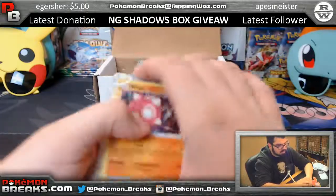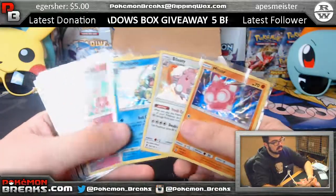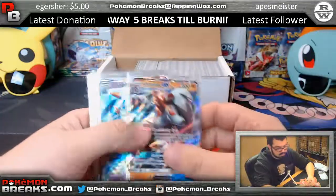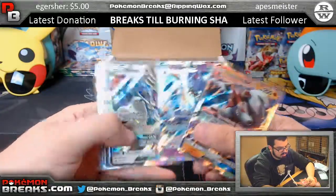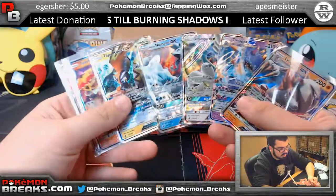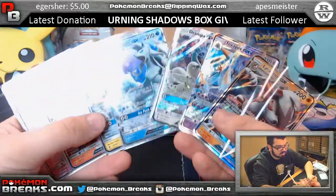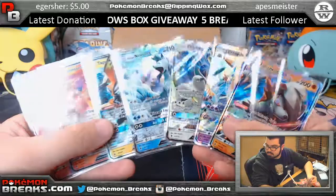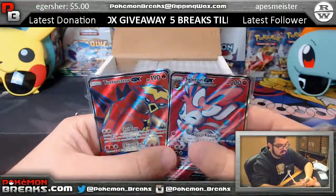We got Starboy, Blissey, Politoed, Comfey — just four regular foils in that one. Lycanroc GX, Toxapex, Drampa, Alolan Ninetales, Tapu Koko, Turtonator — we got six GXs in this one. Sylveon full art and Turtonator full art as well.